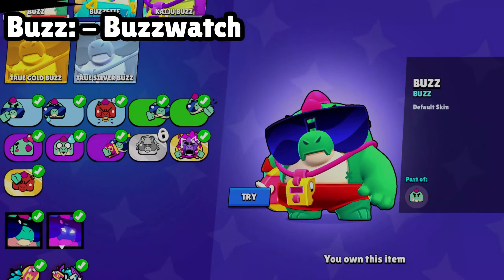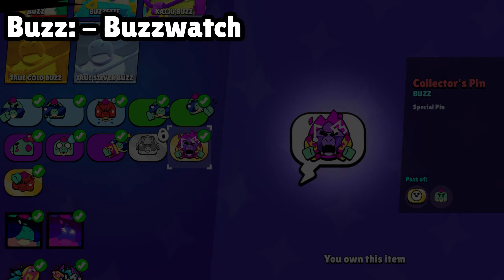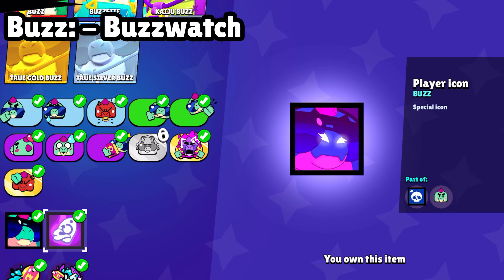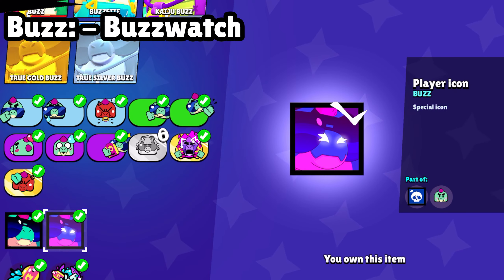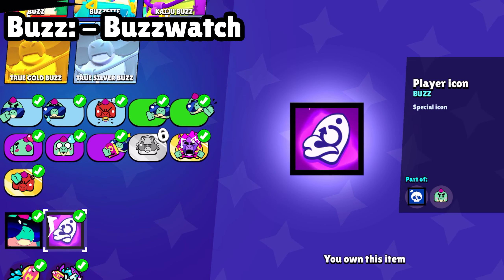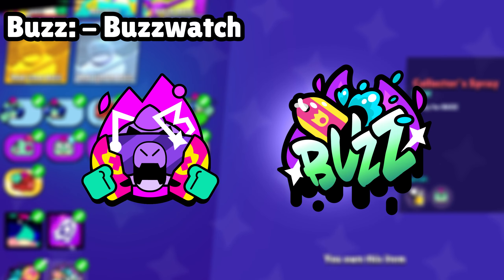Let's move to the cosmetic we are going to get with Buzz's hypercharge pack: animated pin, profile icon, animated profile icon, and spray. So here we are going to get these cosmetics. Maybe this will be broken in my opinion.